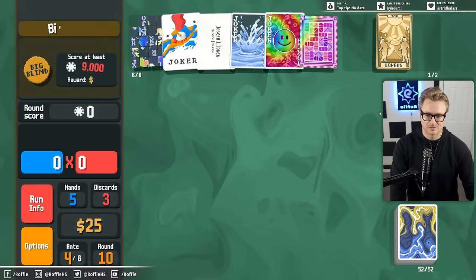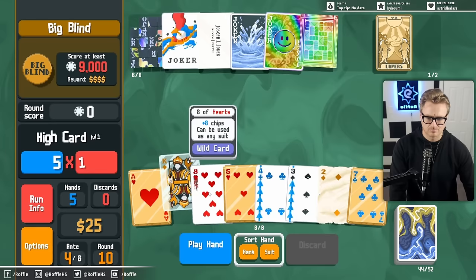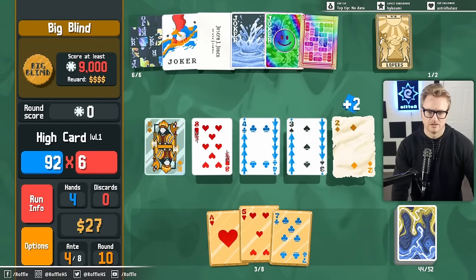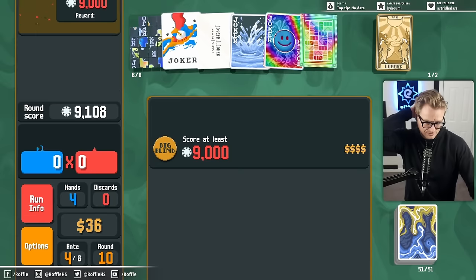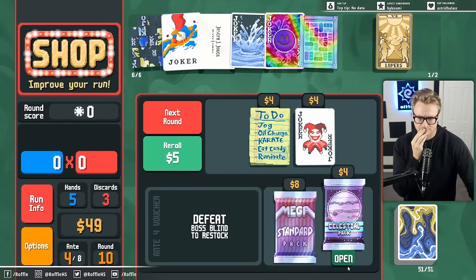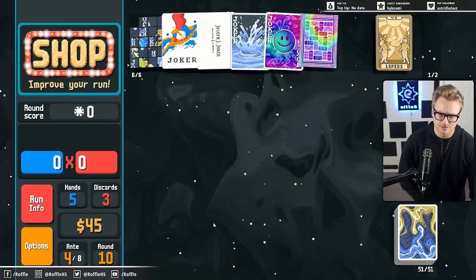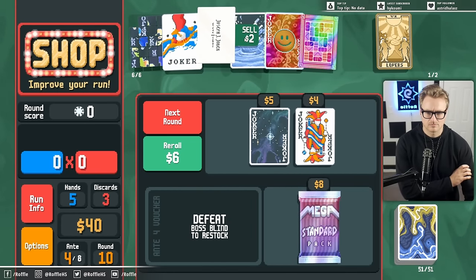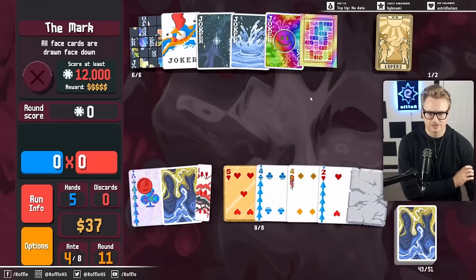Pair. High card. Just high card with the splash — I think high card with the splash just makes a lot of sense in general. We'll go with Mercury for now since it's easy to hit.